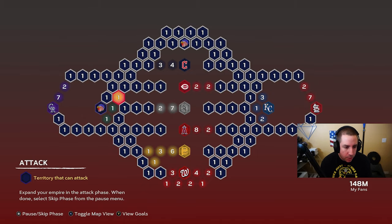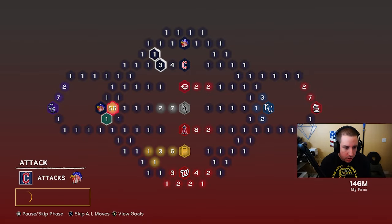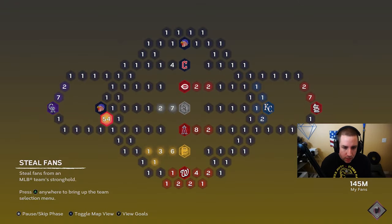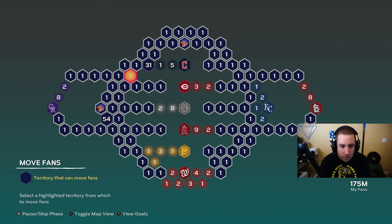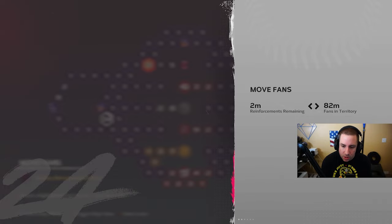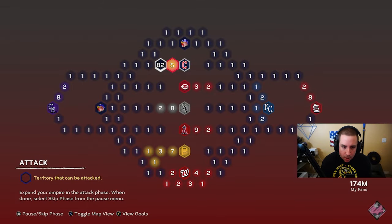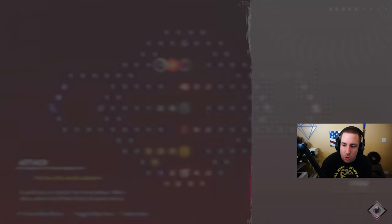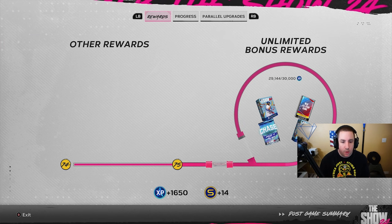We beat the Oakland A's and now we're moving on. We attack and get the rest of the territories we need, then skip the steal fans phase and reinforce again toward the A's territory. On the move fans phase, we take these fans and put them over here. We attack, get that territory and this territory, simulate the rest, and then finally we're on the stronghold — we'll play and do the same thing again.